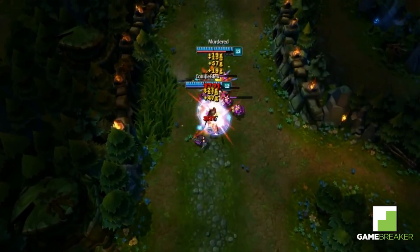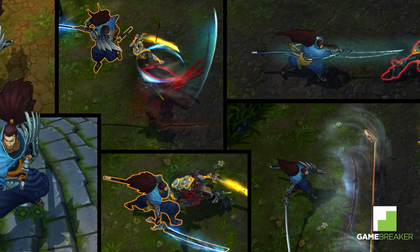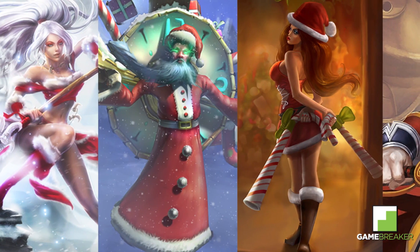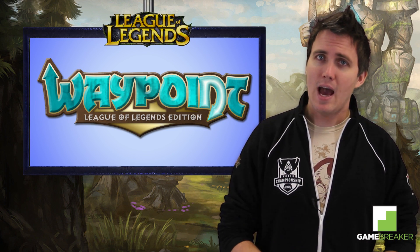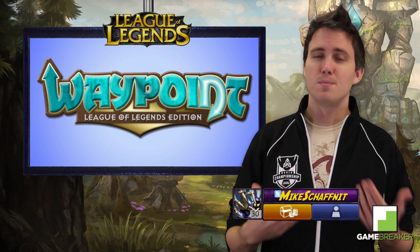On this week's Waypoint, Targon's Brace broke the meta, Yasuo the Unforgiven gets a proper reveal and maybe an overpowered ability, and the Snowdown fast approaches. Welcome back summoners to Waypoint, your weekly League of Legends recap for November 28th, 2013. I'm your host, Mike Shafnett.